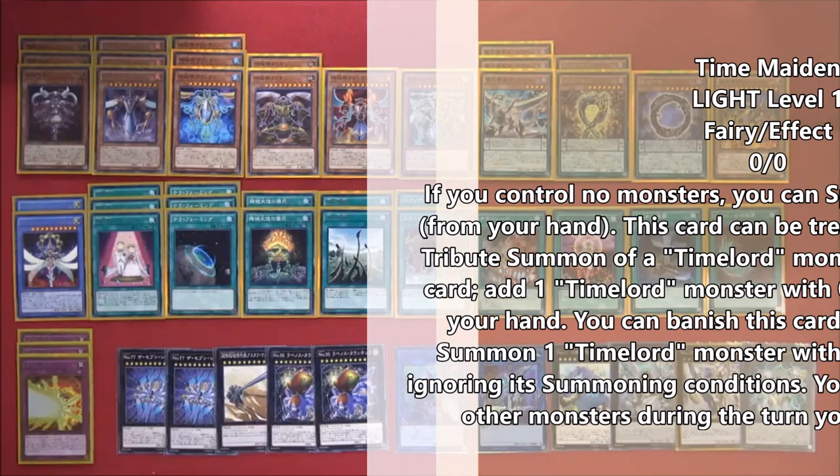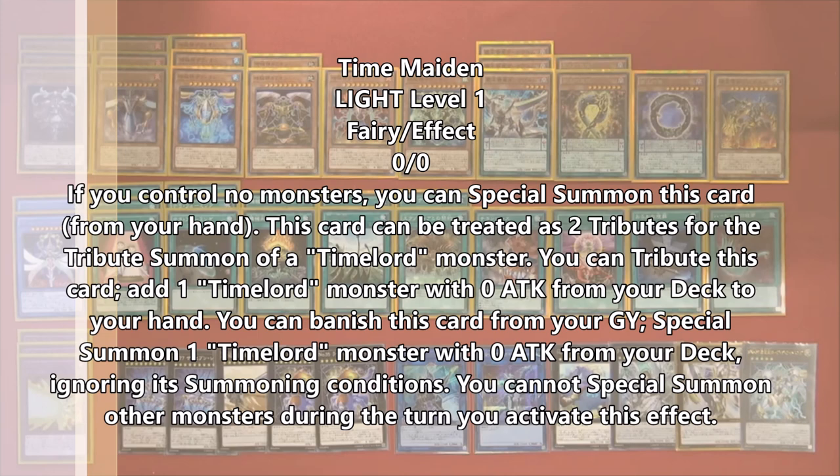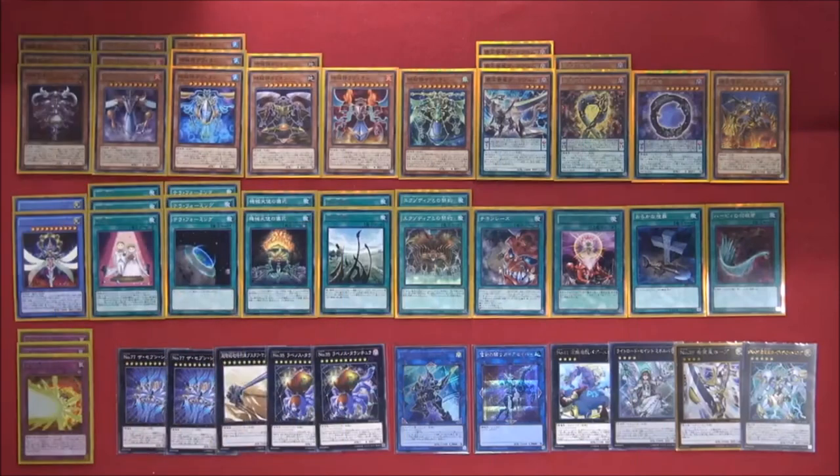Starting off, we have three Time Maiden. When you control no monsters you can special summon her from your hand, and when you tribute her you can search a Time Lord. You can also banish her from the graveyard to special summon a Time Lord from your deck ignoring summoning conditions. She's a level one searcher that gets you all the Time Lords you need when you need them.